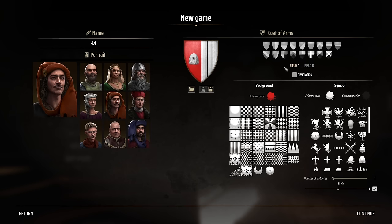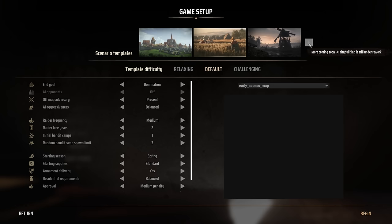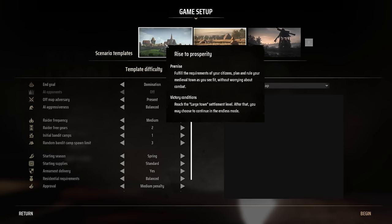We can create our coat of arms and customize it to scale, change the number of instances of the insignia. I'm just gonna go with whatever — this doesn't really make a big difference. As far as scenario templates go, there is more coming soon. AI city building is still under rework, so very cool — more stuff coming.